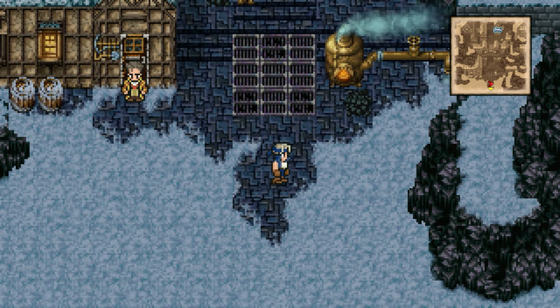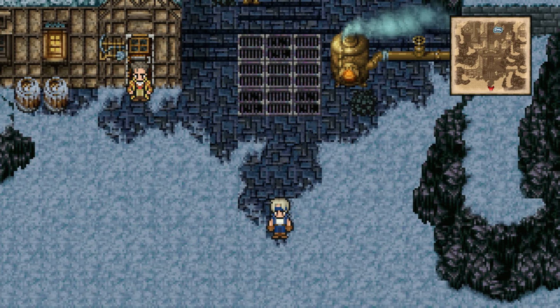Hello there, friends, and welcome back to more Final Fantasy VI. Last time we became fugitives here in Narsh after we tried to touch a really shiny rock, and we're now on the run to go to a castle named Figaro. But before we do that, there are a few things I want to touch on here in Narsh before we head out.